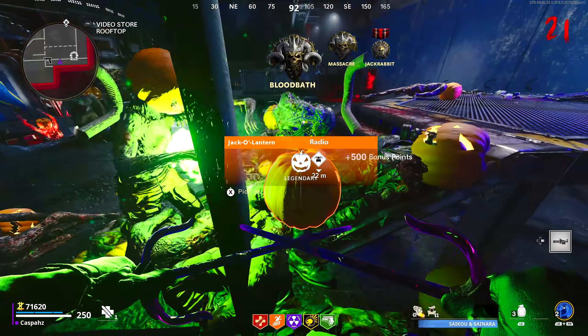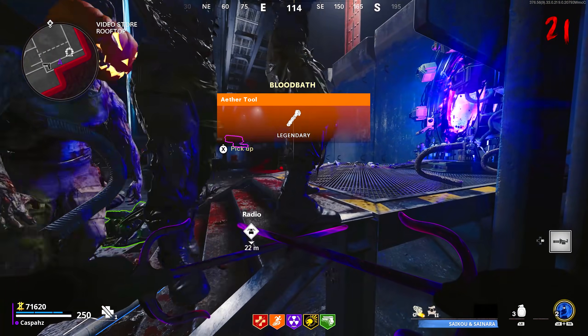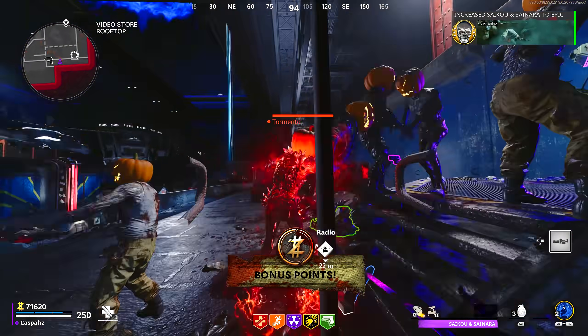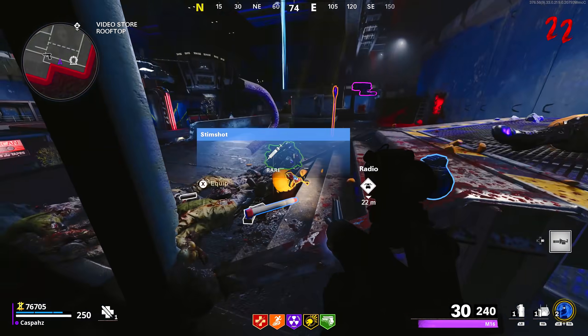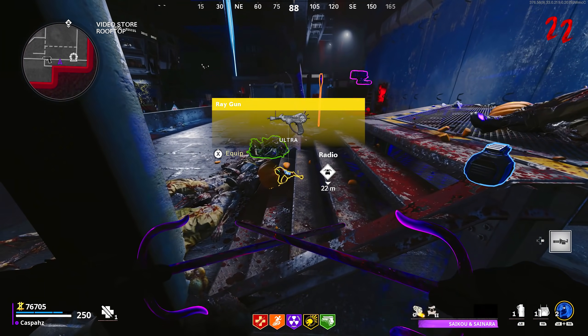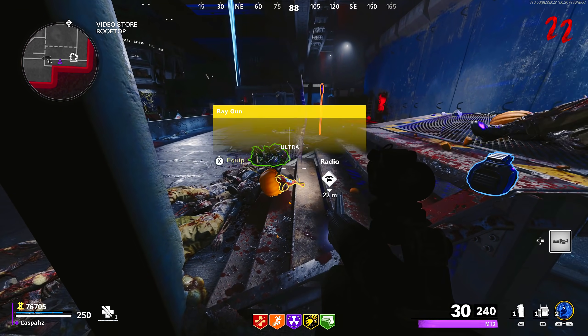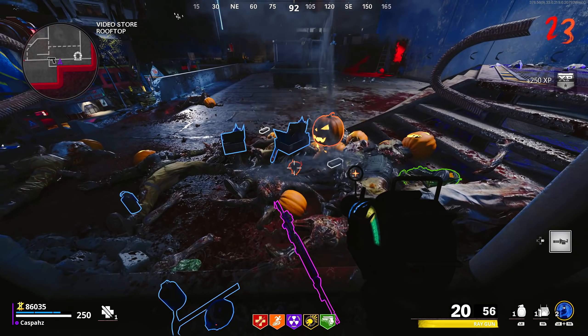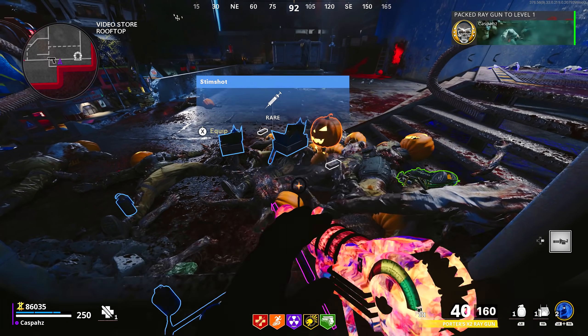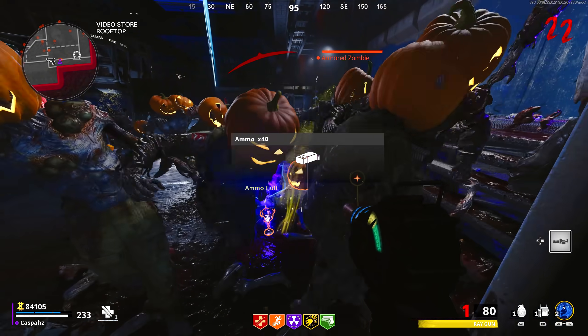Once you are in this spot, all of the zombies will pile up in front of you. They will drop jack-o-lanterns and you can pick them up and pick up the rewards from them to continue upgrading your arsenal. The great thing about these jack-o-lanterns is that they can also drop wonder weapons. As you saw right there, I got myself a ray gun and in the same round I got a gold chalice. Once I picked it up, it upgraded my ray gun to the third tier of pack-a-punch. Here is a clip showing that you can get yourself the Chrysalax Savager wonder weapon as well.